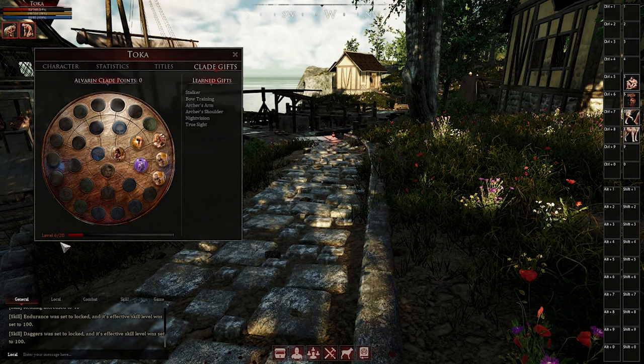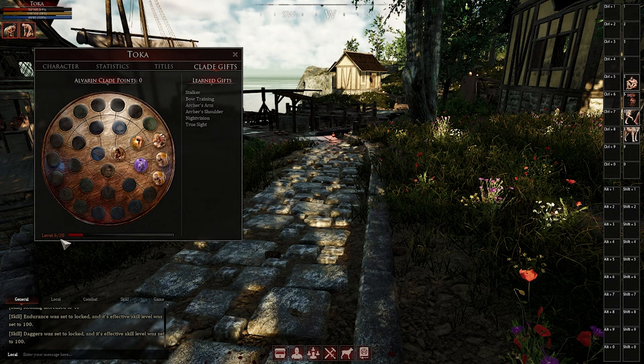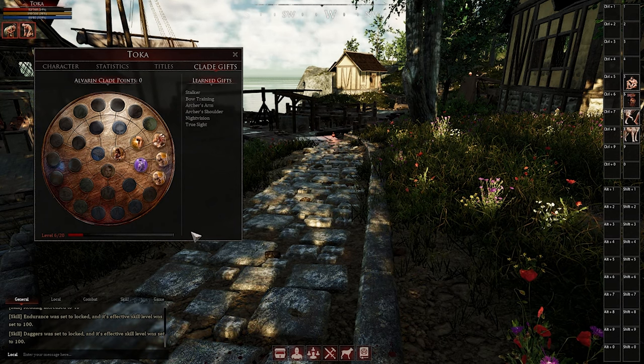On top of that, each clade gift you get can give you skill points or abilities like a boost to speed, damage, or reduced incoming damage. They're essentially power-ups for your specific race, so you're going to want to get a good amount of them before you leave Haven.